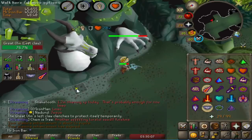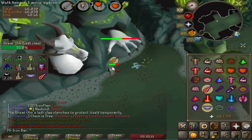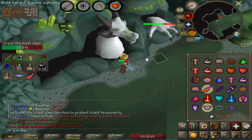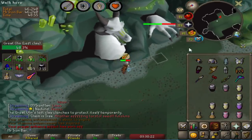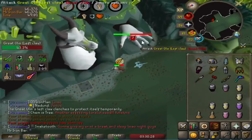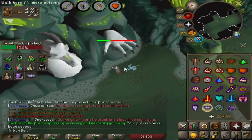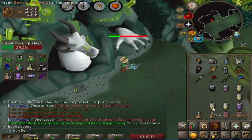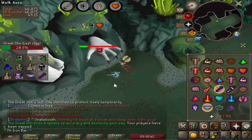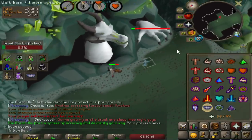The Lance at the Great Olm absolutely destroys the melee hand. With my current setup I can hit like 56 or 57. But if you bring a bit more strength switches like Tassets and the new Ferocious Gloves, you can probably hit like 57 or 58. These are a lot higher than with the Ghrazi Rapier — with the Rapier I was hitting like low 50s, like 52 tops. So the Lance, at least compared to the Rapier, is definitely more accurate and hits higher. Overall it's just better DPS across the board. But when it came down to comparing the Lance to the Scythe, however, I would say they're very similar actually.